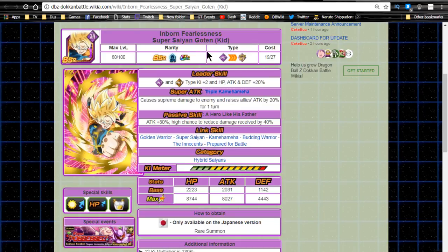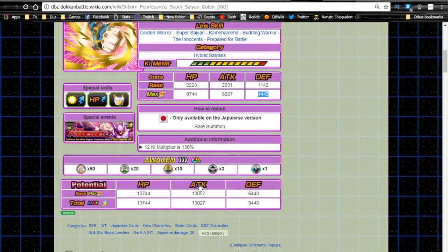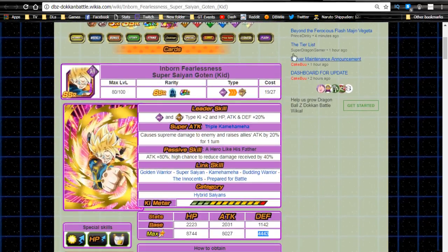Next is the new Kid Goten 'Inborn Fearlessness Super Saiyan Goten Kid.' Leader ability is Intelligence and Physical type Ki+2, HP/Attack/Defense +20. His super attack Triple Commandment does supreme damage and raises allies' attack by 20% for one turn. Passive skill 'A Hero Like His Father' gives attack +80 and a high chance to reduce damage received by 40% — more attack than Trunks but only a chance-based damage reduction. Link skills are Golden Warrior, Super Saiyan, Kamehameha, Budding Warrior, The Innocence, and Prepared for Battle. He's on the Hybrid Saiyans category. Max stats are HP 8,744, Attack 8,027, Defense 4,443 with a 12-Ki multiplier of 130.